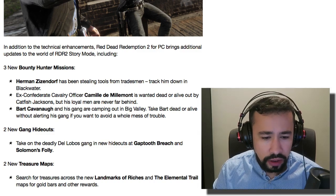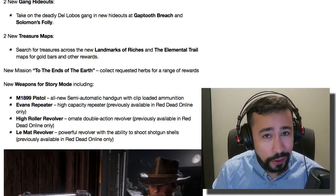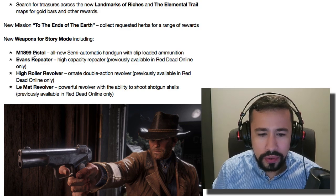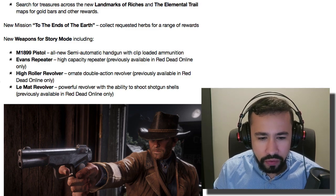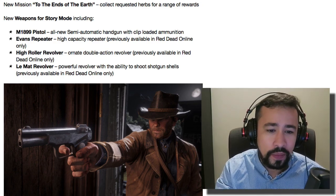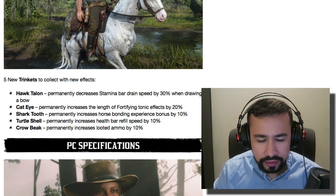On PC you get three new bounty hunter missions, two gang hideouts, two treasure maps, a new mission called 'To the End of the Earth,' and a collect herbs mission. New weapons include the M1899 pistol — a new semi-automatic handgun with clip-loaded ammunition — the Evans Repeater, the High Roller Revolver, and the Lamat Revolver, all of which were previously only available in Red Dead Online but will now come to story mode on PC. You also get new horses and five new trinkets to collect with new effects.